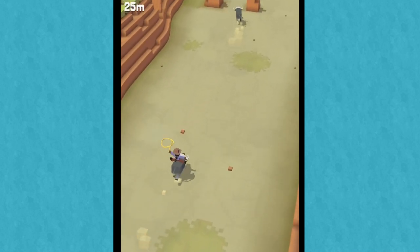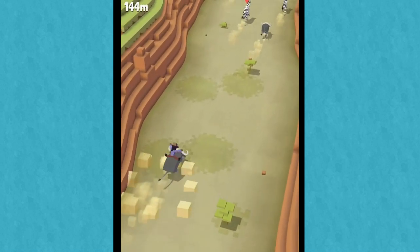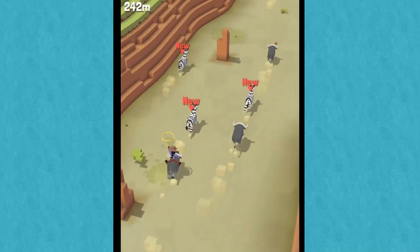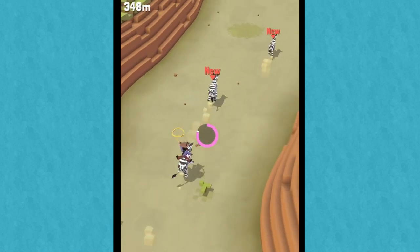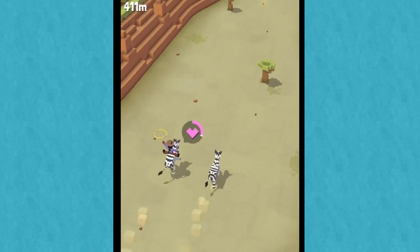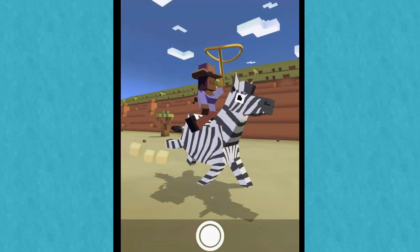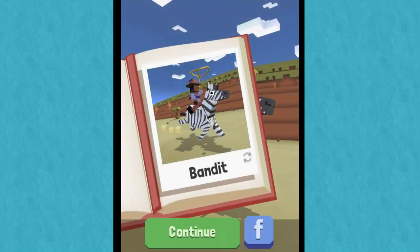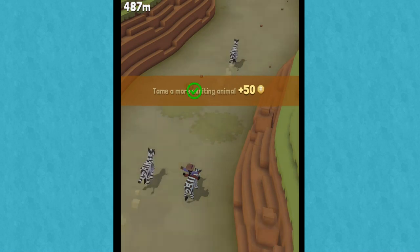Got it. This is why I was so nervous — I was worried I wouldn't quite be up to the challenge. But I wonder if you can ride multiple zebras. It seems like you can't. That zebra was just more inclined to love me. We just befriended a zebra! This could totally win me over fast. Bandit the zebra — that is a perfect name. So we tamed a more exciting animal and we got some zoo coins. I'm totally behind that.